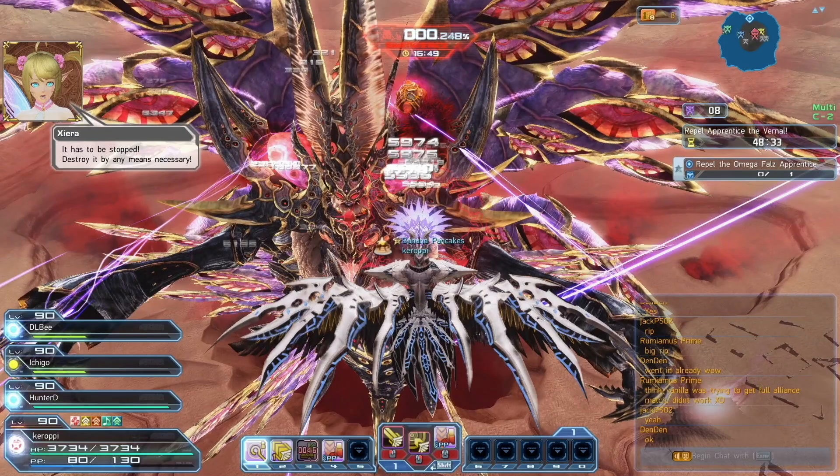Last but not least, your number one ability is a shield you can use for an iframe. However, it has a very small iframe window so you have to get pretty good at the timing — I suck at it so I basically never use it. Your number two is your ultimate laser beam, so save that for when the boss isn't moving, when it's dazed or stunned, so you can deal tons of damage.